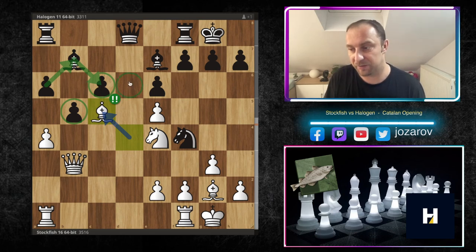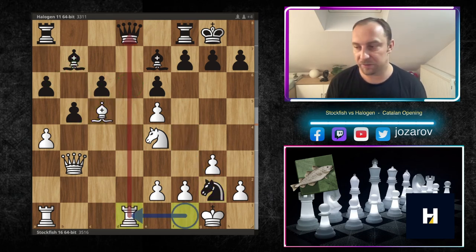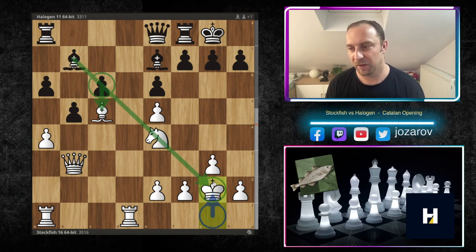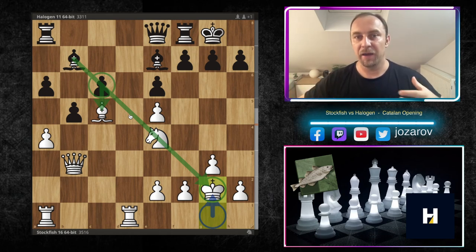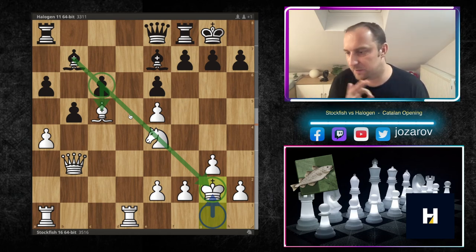With bishop to c5, Stockfish paralyzes the opponent's light-square bishop on the queenside. C5 is weak and d6 is weak. Halogen accepts the chance — we have knight-takes-g2 — but Stockfish first creates a tempo against the queen while supporting the further attack around d6. After queen to e8, the queen is on a strange place. After king to g2, c5 is never a possibility to liberate black's light-square bishop — Stockfish solved the problem of losing the bishop by paralyzing the opponent's piece that could attack the light squares.